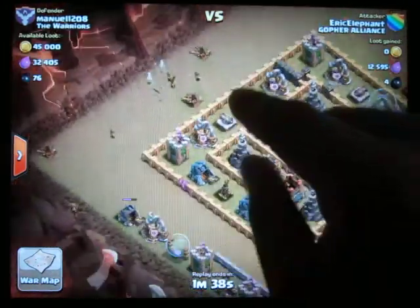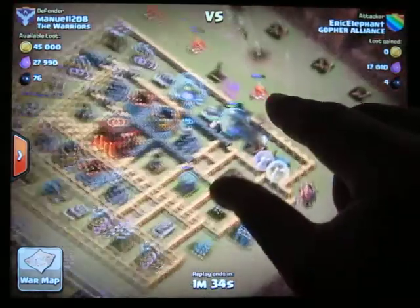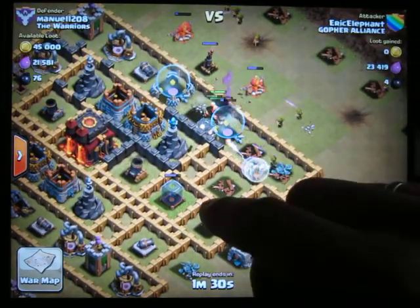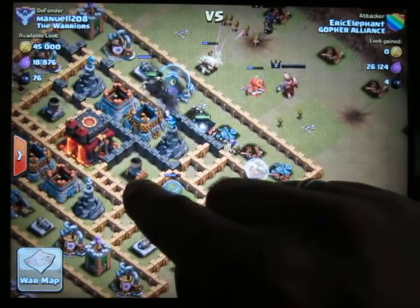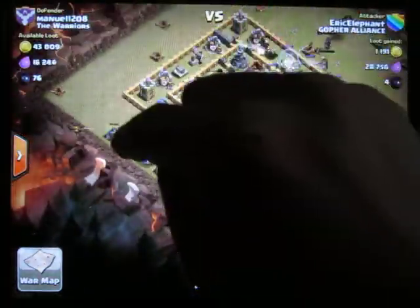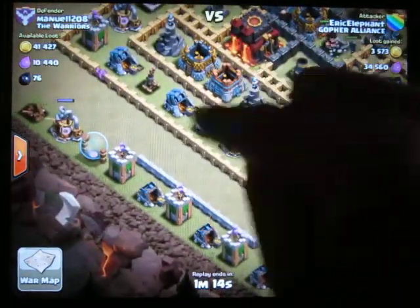I cleared that air defense to protect my healers. This is one air defense I need to get out before the healers get hurt. Boom — now my healers are safe. I would start worrying about this area here, but I noticed there are only three archer towers to contend with.